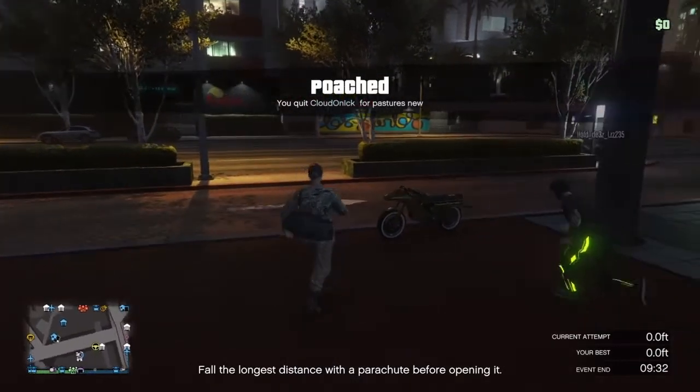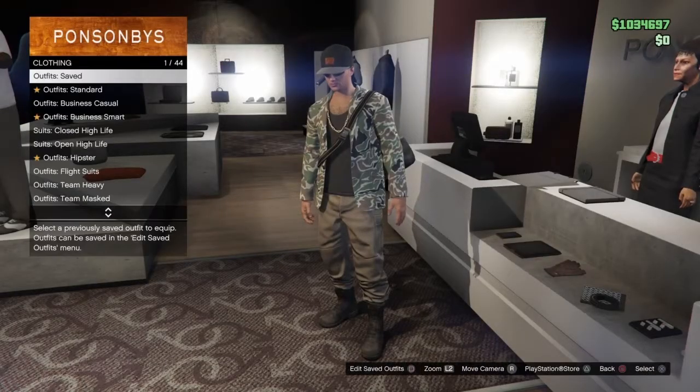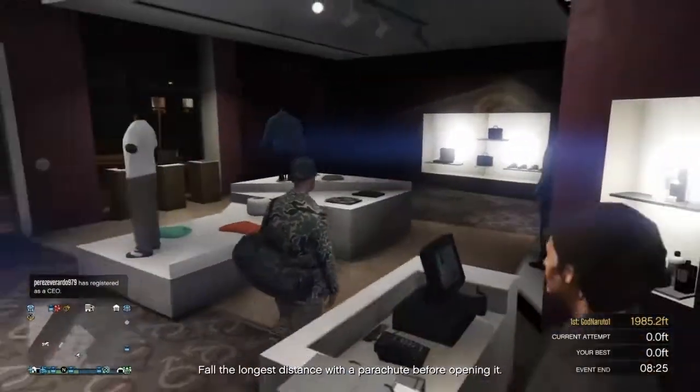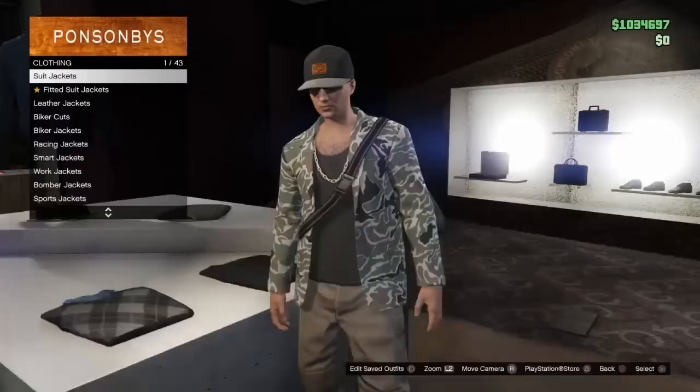Now all you need to do is leave your friend's CEO, then save the outfit. I'll meet you guys back when I save the outfit.